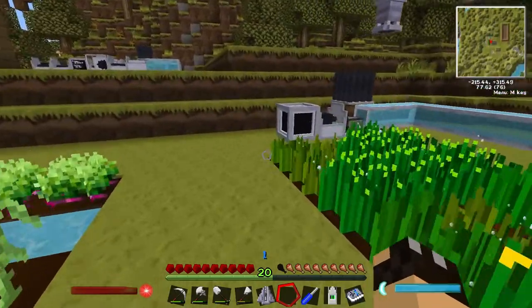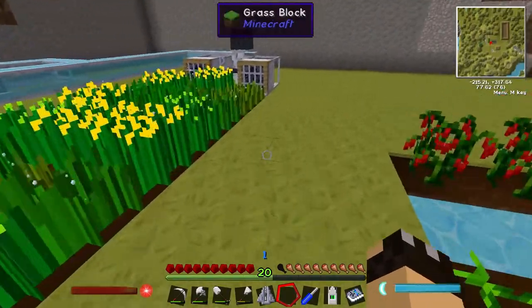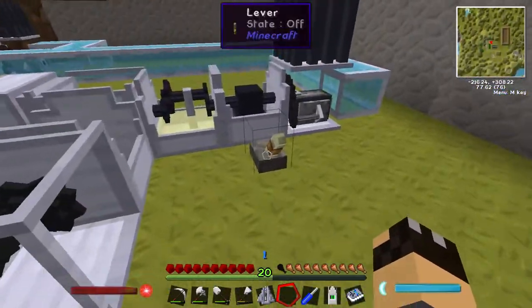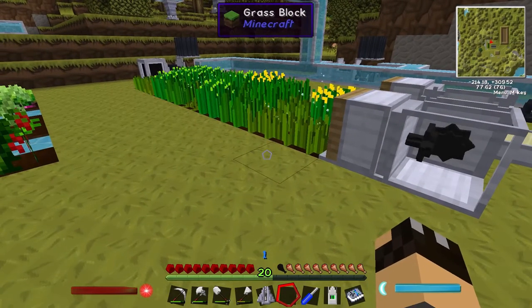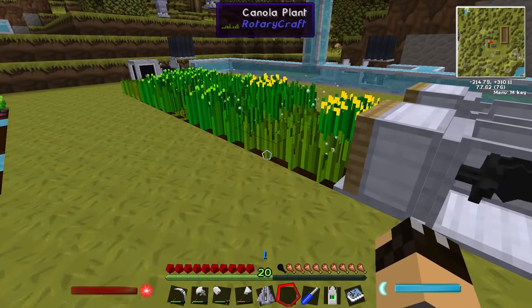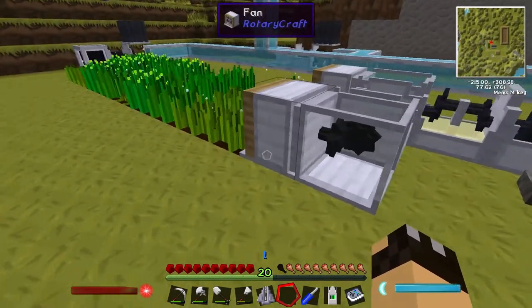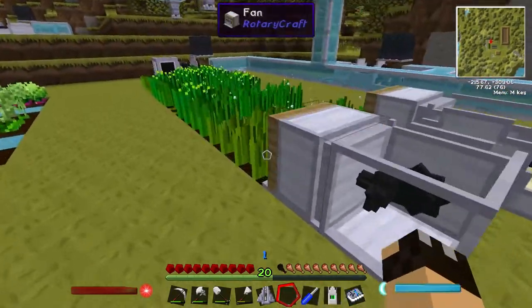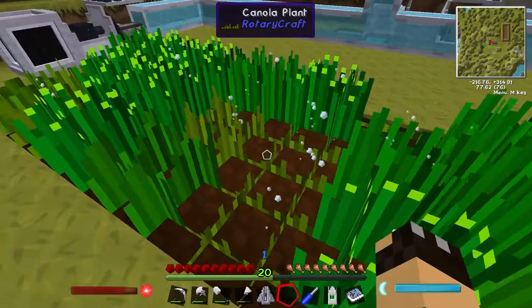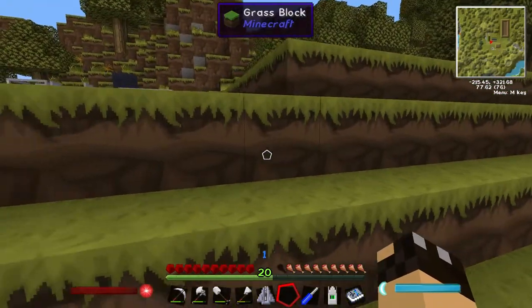Let's have a quick look in the item vacuum to remind ourselves how many we've got — two full stacks and an extra 49. We've got a few fully grown plants, so if I just flip the clutch on so these fans kick in, you can already see plants breaking and being replanted almost instantly. Let's turn that off — all plants have been replanted, no empty slots. Looking in the item vacuum now we have three full stacks and an additional five, so it's pulling things in incredibly well.